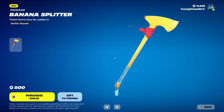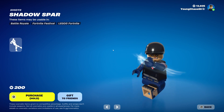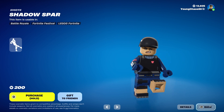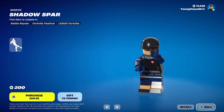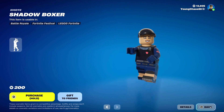We have Banana Splitter — a pretty cool Harvesting Tool — in a Dual style at 500 V-Bucks. We have Spar, an uncommon emote at 200 V-Bucks. This one works in LEGO, as it is included in today's item shop. You can check which items are usable — at the top left it will say whether items are usable in Battle Royale, Fortnite Festival, or LEGO. We also have Boxer, another uncommon emote at 200 V-Bucks.